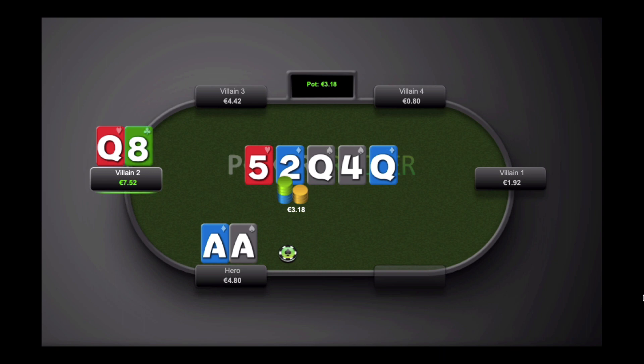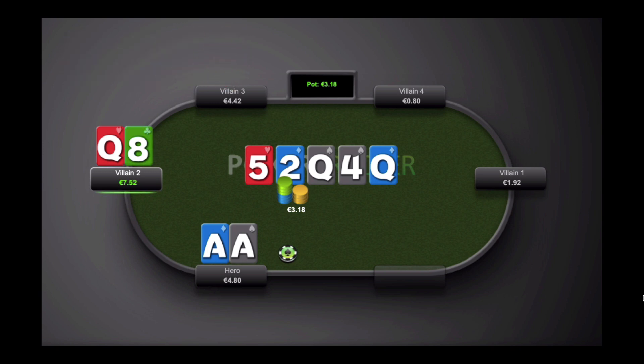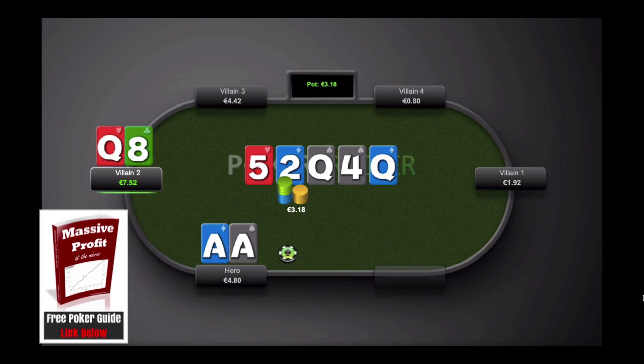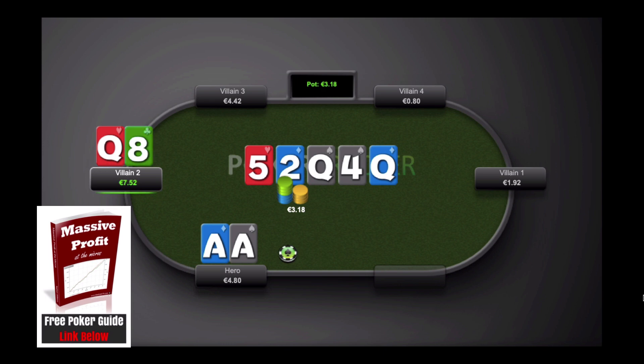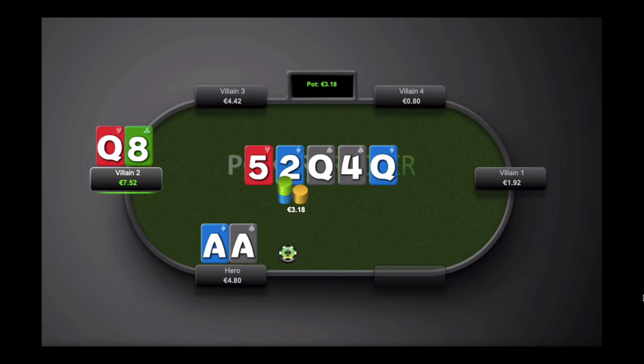That's about all I got for this hand. Let me know your thoughts in the comments below on everything from pre-flop to flop bet sizing, the turn, and of course the river — do you typically value bet here, and do you go big or small? If you like microstakes poker hand history reviews and strategy videos, give this video a like and subscribe to my channel. And if you want my complete strategy for crushing small stakes poker games, download a copy of my free poker cheat sheet called Massive Profit in the Micros — it's the top link in the description below. Thanks a lot for watching, this has been Nathan Williams with BlackRain79.com.